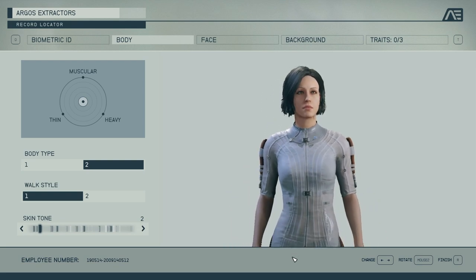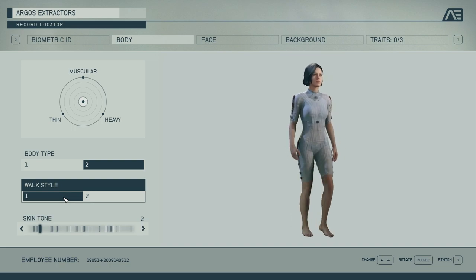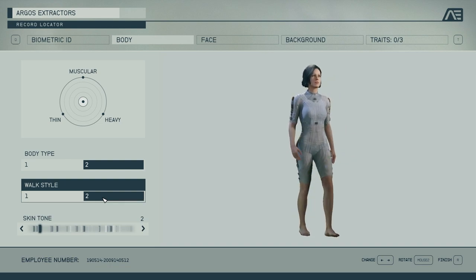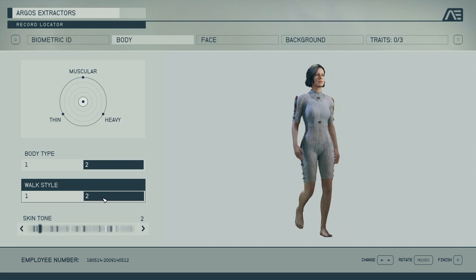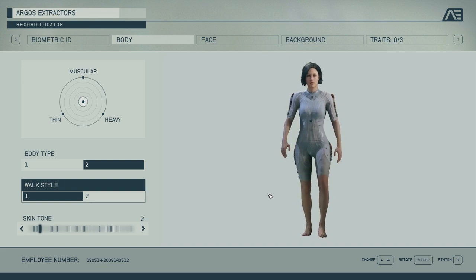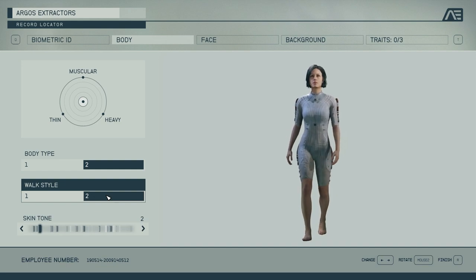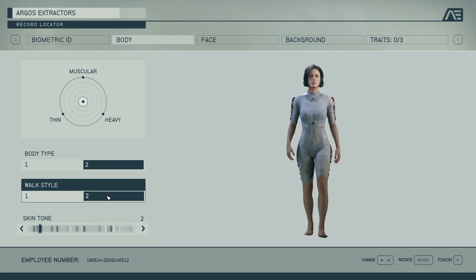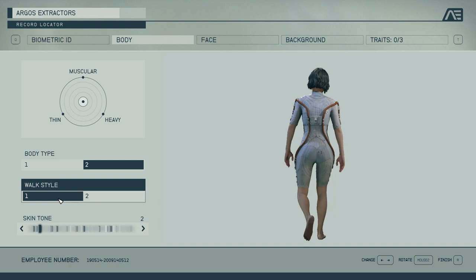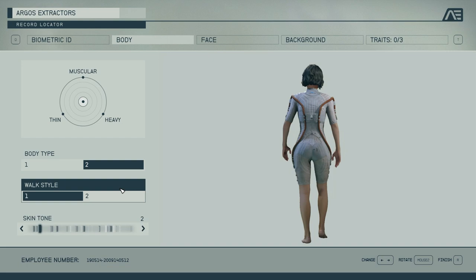Next up is the walk style. There's a masculine and feminine walk — there's not much of a difference between the two. You get a little bit more hip action in this one, a little more sway, swagger. If you look at it from the front, I would call this a more determined stride and this a more proper walk, with a bit more butt movement. It's basically the same — you could pick anyone you like and you'll be okay with it.